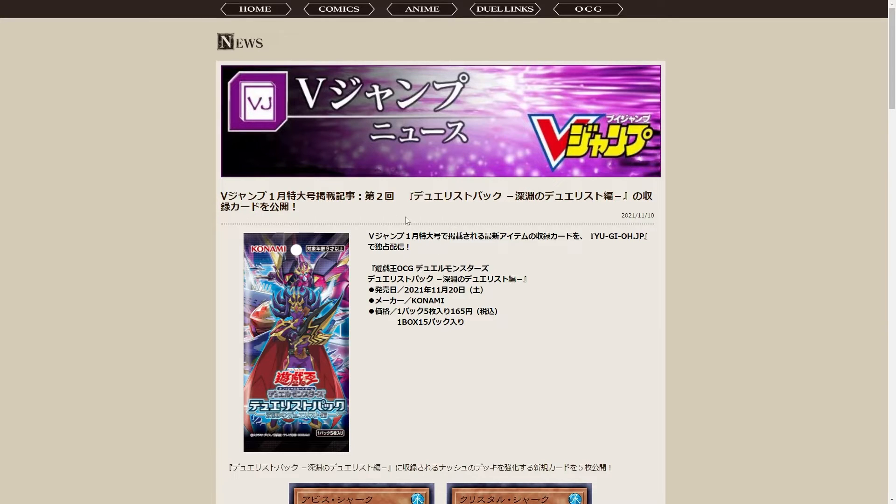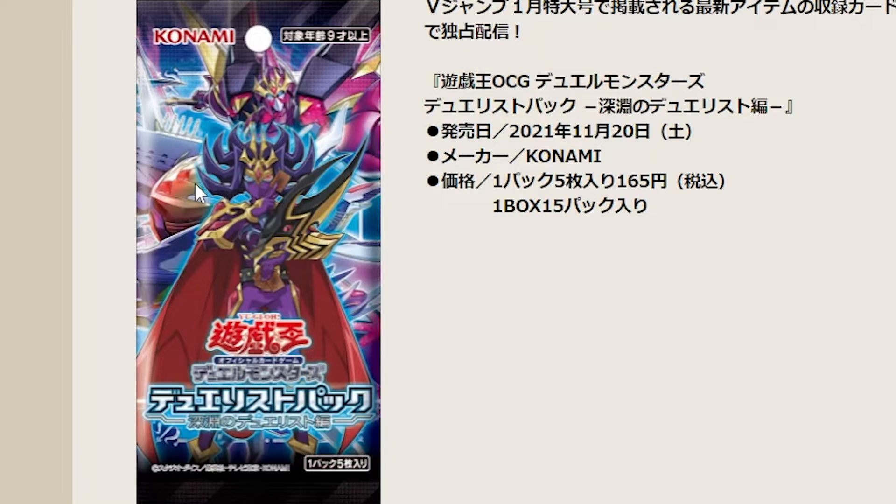As you can see, this is V-Jump news. This is the Duelist Pack in question — you can see Nash in the front. We've got two monsters here actually. This is very clearly an Xyz monster and a Chaos Xyz monster. We've seen the monster in the back already and it might be detailed here today. But what new water cards do we have here?